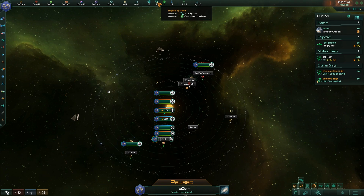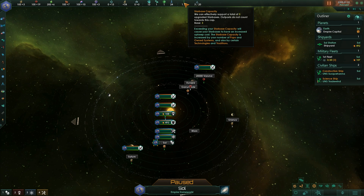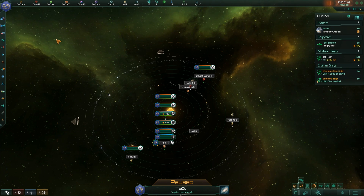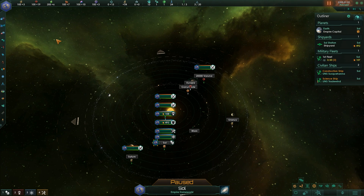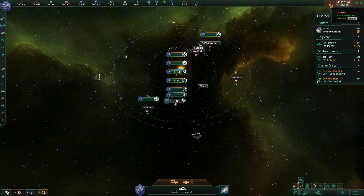Empire Systems: one system, one colony — you can see that all from there. We're in the Sol system, colonized, with 24 pops and one star base. We can build two more — only one per system, but we can support up to three. Naval capacity: similar — you can build above the limit, but you'll pay massive penalties in terms of increased upkeep for every station across all of them, not just the ones that breach the limit.